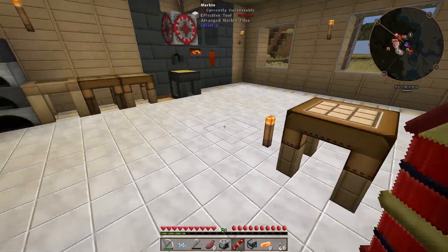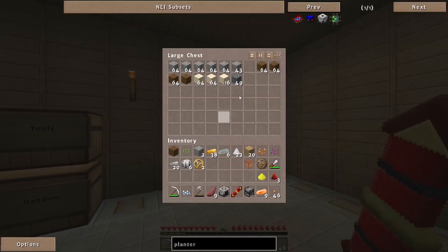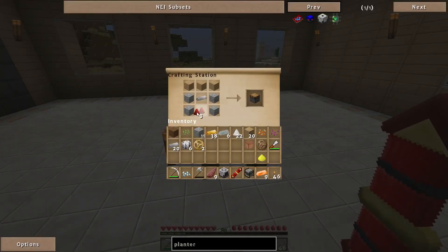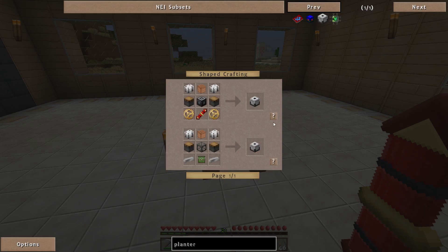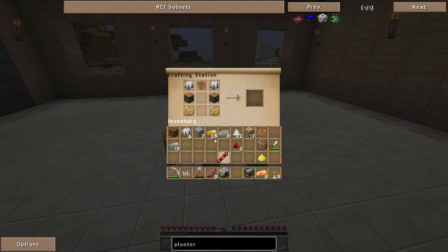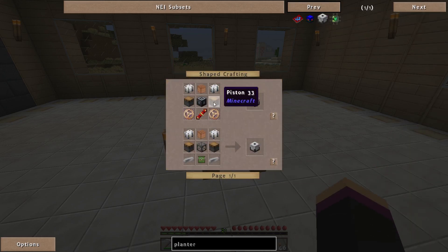I need some more cobblestone. Put that in there, there, and there, and another row of wood — and that's done. Shift click. Like that, like that, and that one there — I know what I'm missing: that piece.